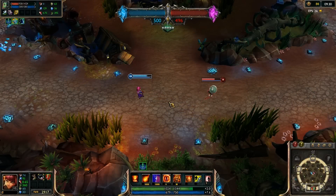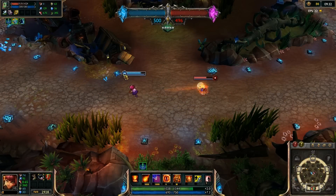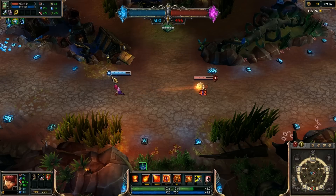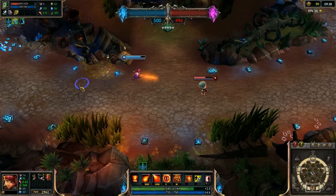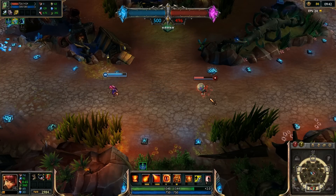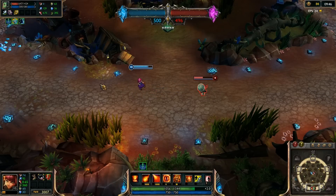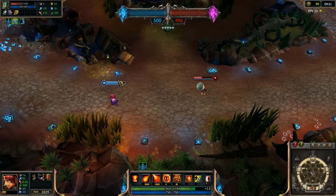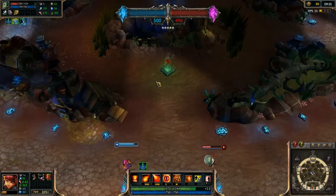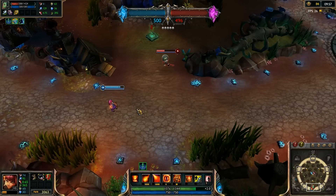Before we get to her abilities, we must first make special note of Annie's basic attack. Unlike most mages, hers is quite long-ranged — the second longest in the game, currently, behind Caitlyn. This is hugely significant. While her spell range is shorter than most mages, it means she can constantly poke them for free while they can do nothing about it without wasting mana. Be sure to mix in auto-attacks against your enemies whenever you can while laning. Keep them on their toes.